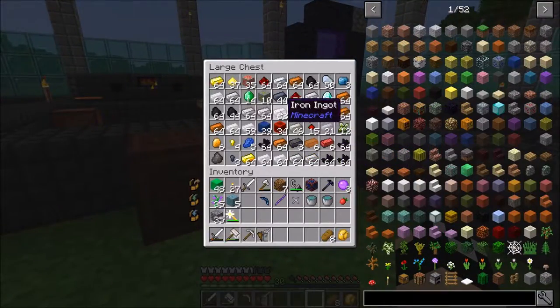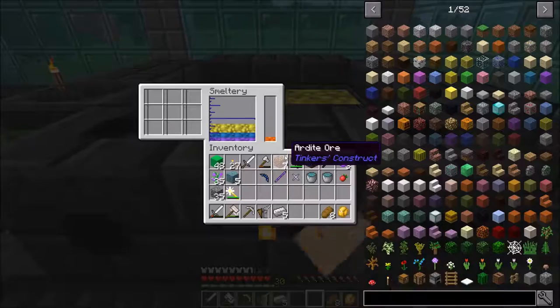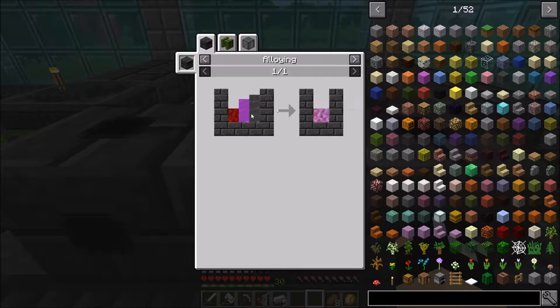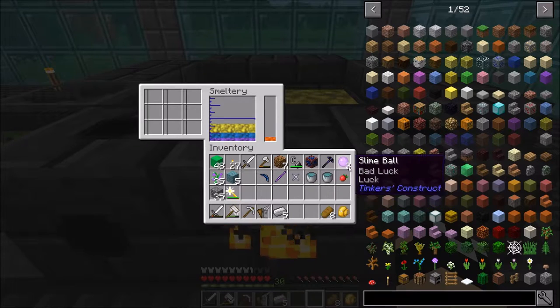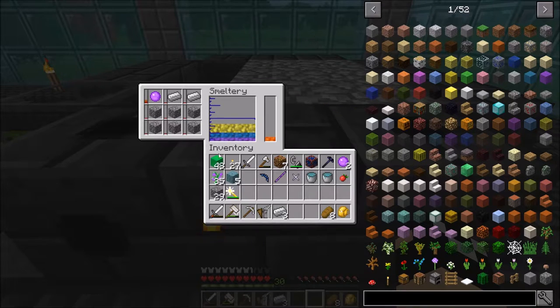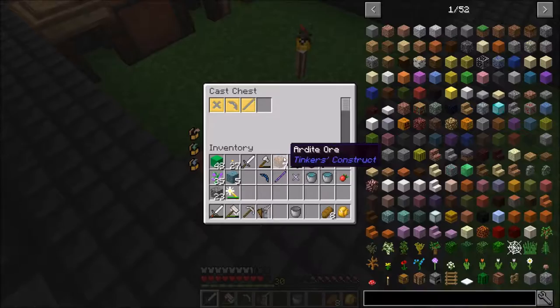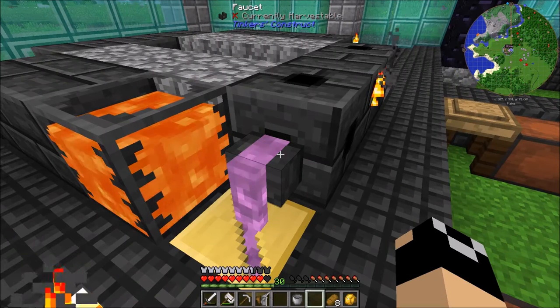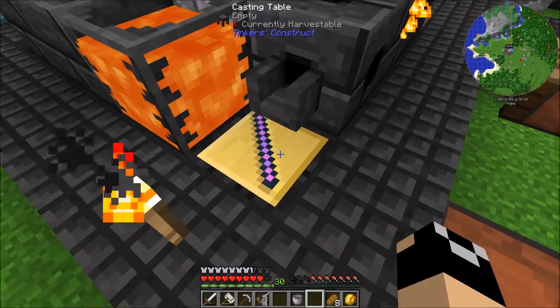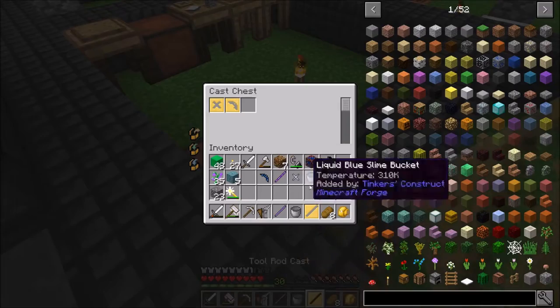I decided our tool rod is going to be made out of night slime. The way you get that: throw in 144 millibuckets of seared stone, 125 millibuckets of liquid purple slime — that's half of what you get from a single slime ball — and 72 millibuckets of iron. That gets you 72 millibuckets of molten night slime. So we'll throw a couple of those in along with a bit of cobblestone. We have an ingot of night slime now. The reason I want to use it is that durability-wise, I believe it has the highest durability.